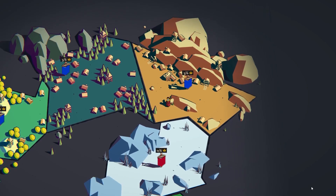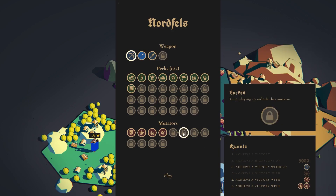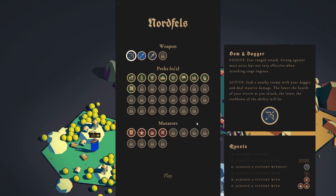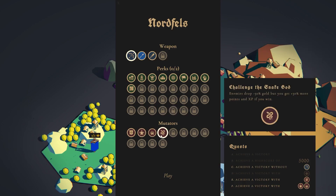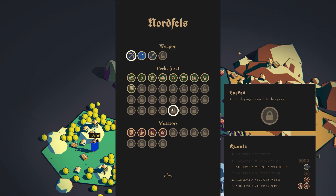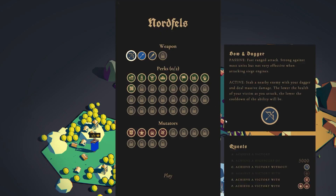You get an amount of experience whether you lose or win, which counts towards your level. Your level unlocks new perks, weapons, and mutators. So even if you fail a level, it's not all lost. You struggled, you made mistakes, but the points still count and you can unlock new stuff. Apart from feeling like your progress isn't in vain, those points also count towards unlocking new content.